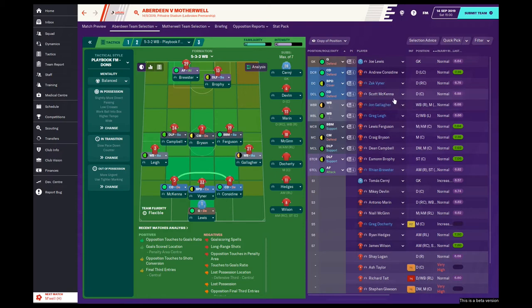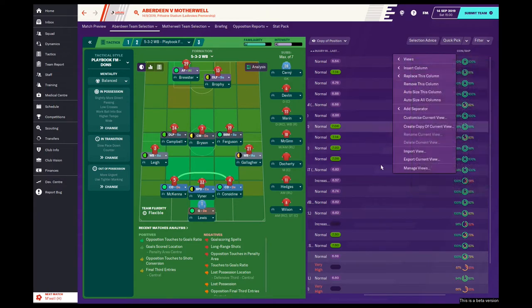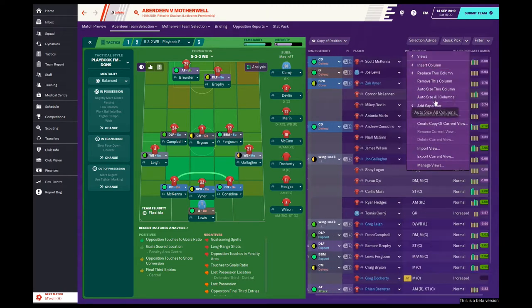Back three of Andrew Considine, Zach Viner, and Scott McKenna — who missed out on a Scotland call-up in the international break. John Gallagher playing right wing-back for the first time in that position; Greg Lee on the left wing-back. Lewis Ferguson in the box-to-box role, Craig Bryson in a central defensive midfield position, and Dean Campbell as our primary playmaker. Eamon Brophy up front with Ryan Brewster. Greg Doherty is on the bench but not fully fit to play just yet, so we won't rush him.